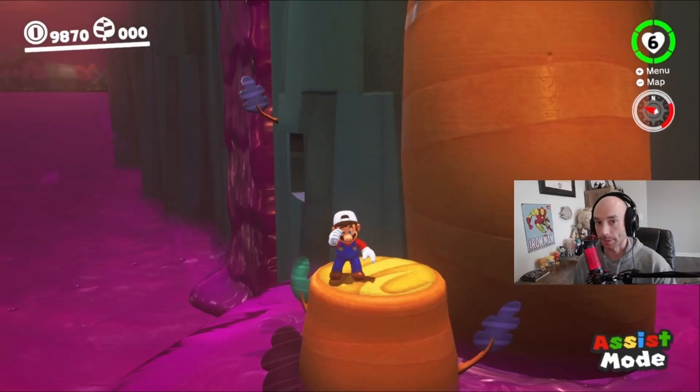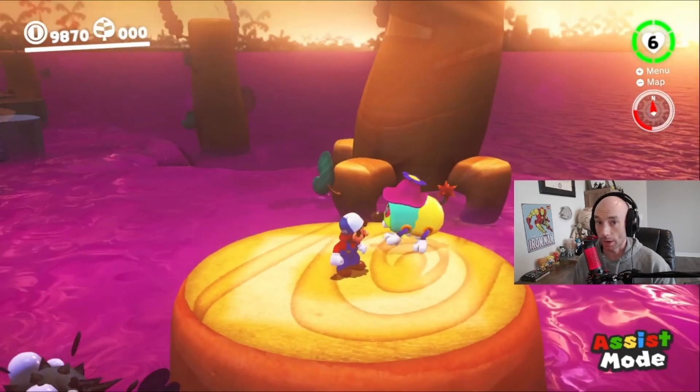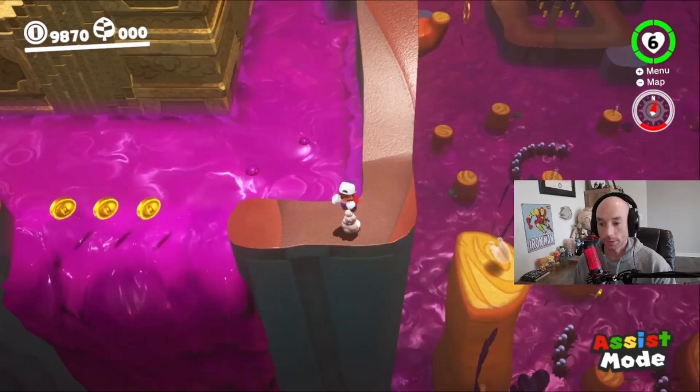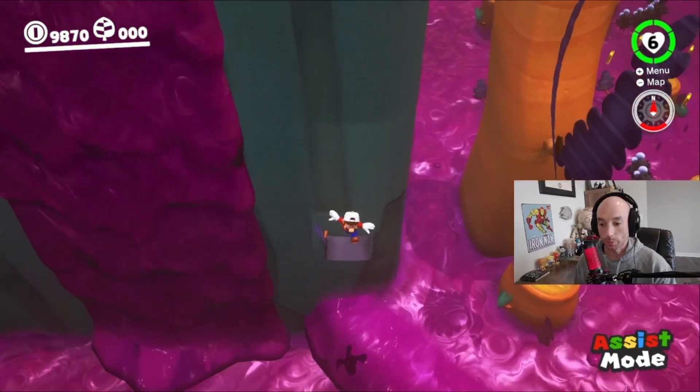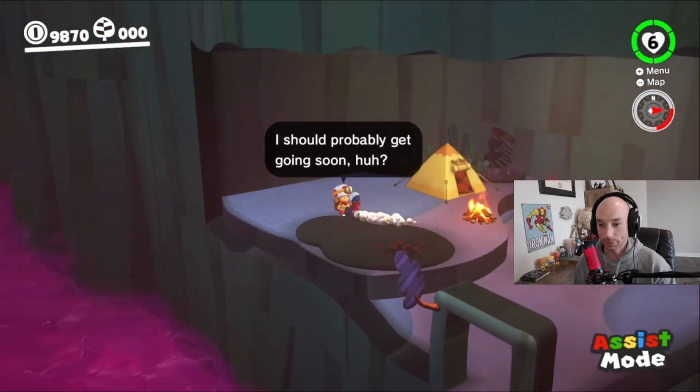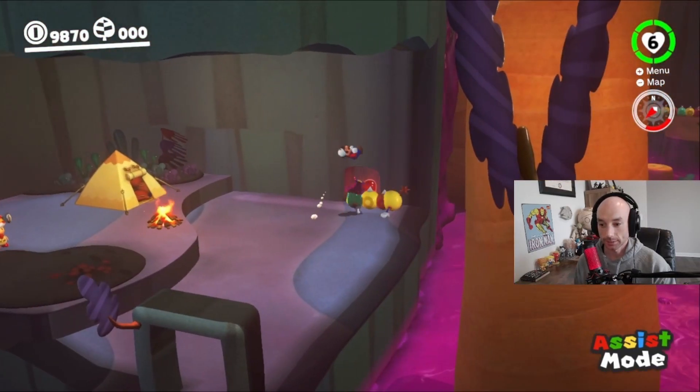I'm going to show you guys the easiest way to get to Captain Toad in Lost Kingdom. So most people will try and grab this accordion bug, but you don't have to. All you want to do is get on the wall so you're standing directly above it. Then jump, slide down the wall, jump off, tap throw. Look at that — we're in there. Captain Toad. We didn't even need this guy.